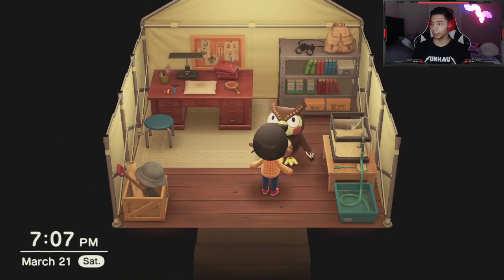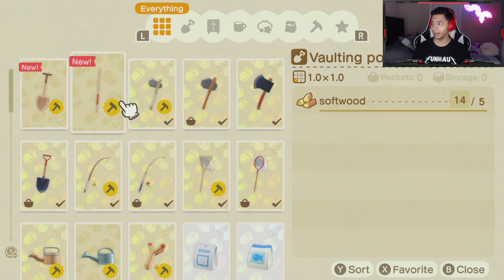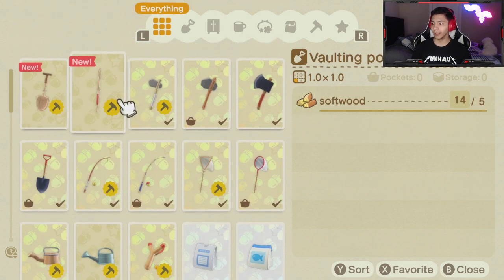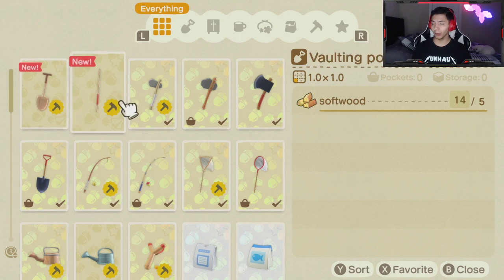Let's open our phone and go to DIYs. He gave us the flimsy shovel and the vaulting pole, which is huge — I already had the normal shovel. So there you go: flimsy shovel and the vaulting pole from Blathers, as soon as he opens up his tent and you just talk to him. You don't have to do anything else.